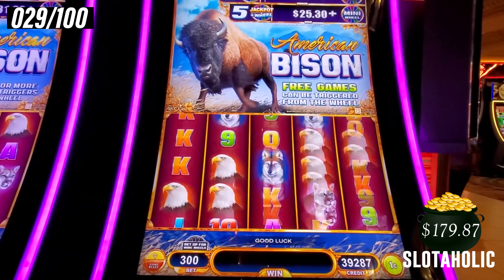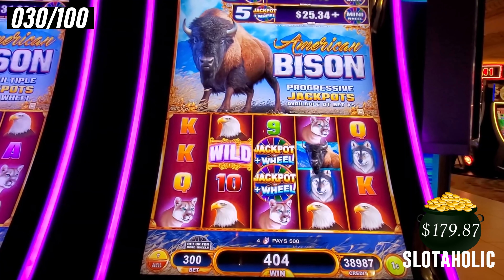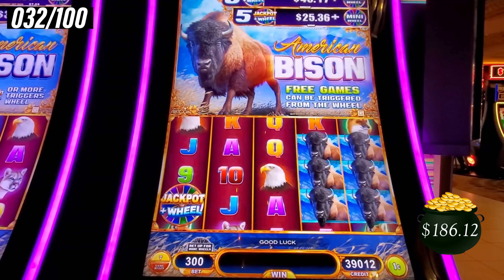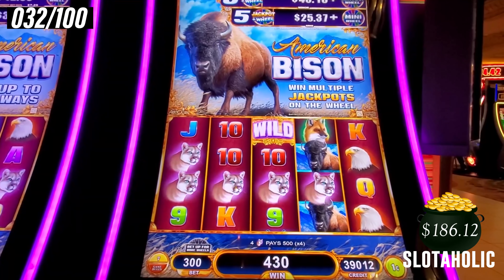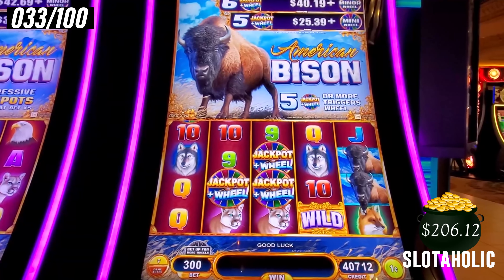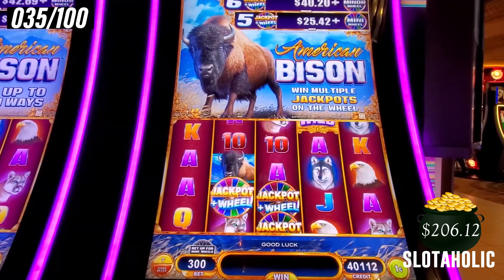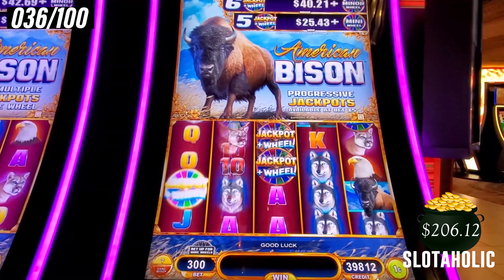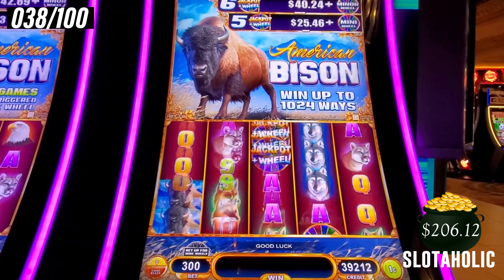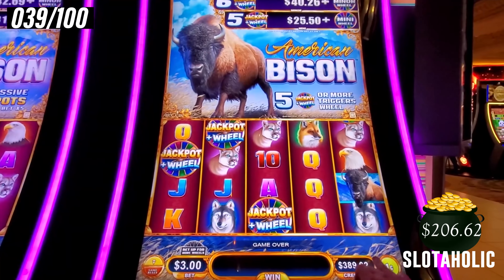So far we're having a good session on American Bison. Come on jackpot wheels! Let's get something bigger than the minor — like the maxi, major, or grand. Yeah, come on, kick up them big wins! Two dollars... $20 though. Took another big win. Come on big money. Get those dead spins out of the way.